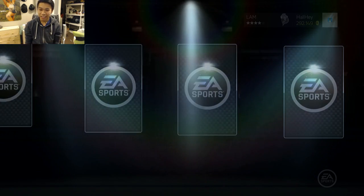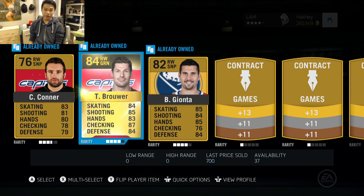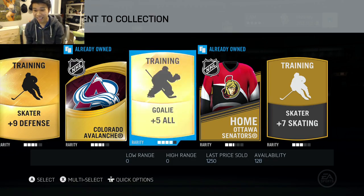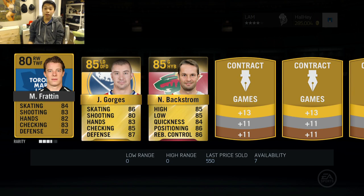Pack number five — so far pretty good pickups, not the greatest in the first three packs, but James Neal is not a bad pickup. Then we pick up Connor Brown, the Capitals line, of course Brian Gionta — not going to use any of those guys. Plus five all — let's go on to the second-to-last pack, pack number six.